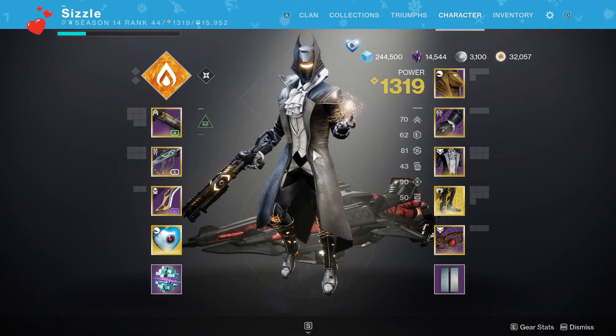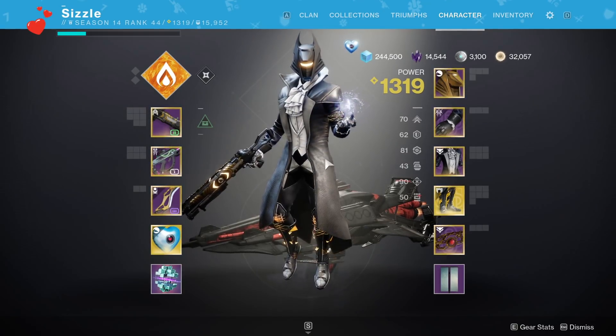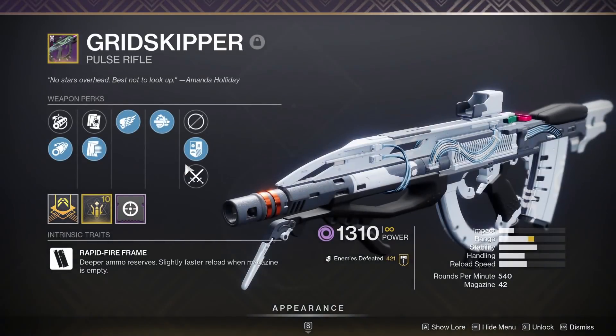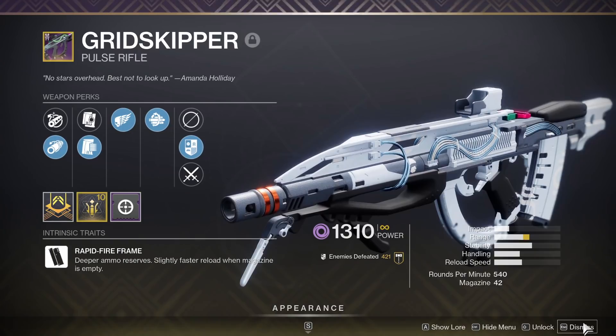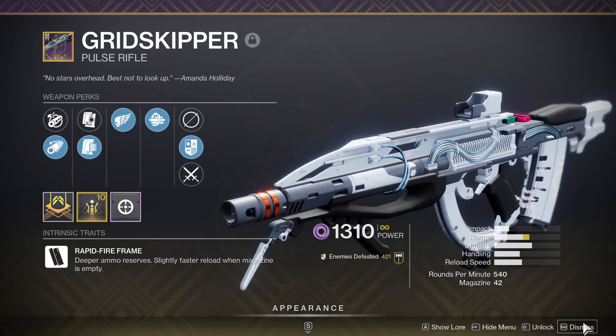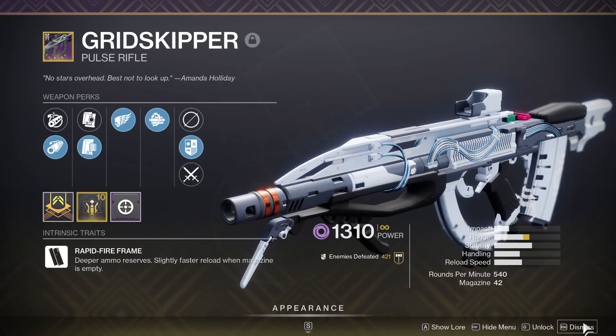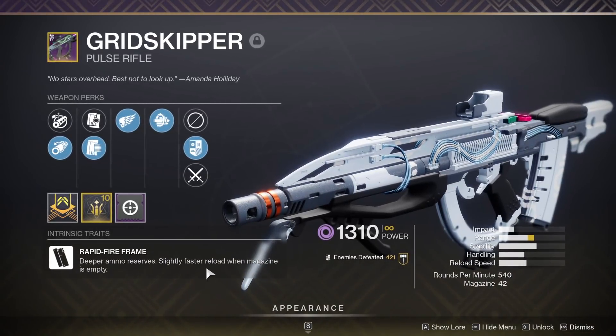Hey, what's going on guys? Walla here. In today's video, I'm going to be using a gun that was almost perfect — everything besides one thing on this weapon, being the scope on it. It's a 540 RPM pulse rifle, aka a rapid fire frame.